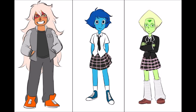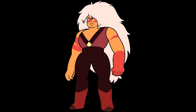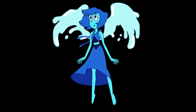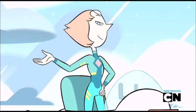Also, every Homeworld gem's uniform has some signification of their head Diamond. Peridot has a Yellow Diamond on her uniform, Jasper has the same Yellow Diamond symbol, and Lapis has what looks like a Blue Diamond on her outfit. Now, in the episode where Pearl is fighting Peridot and they're making drill robots, Pearl gets into a uniform that looks like a Homeworld uniform — and on that uniform is a Pink Diamond. This shows that in some way, she was serving Pink Diamond.